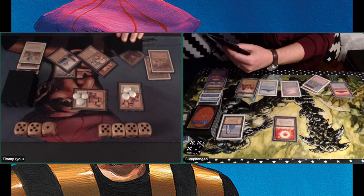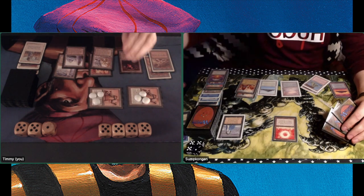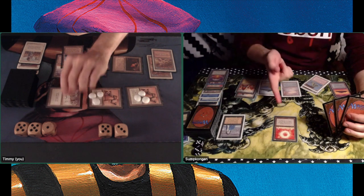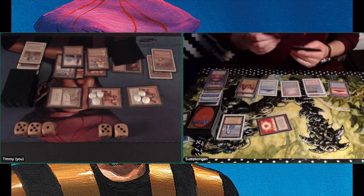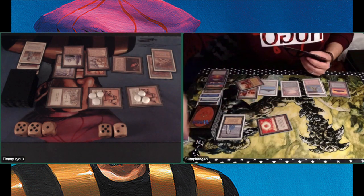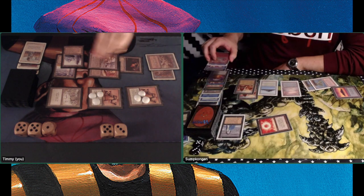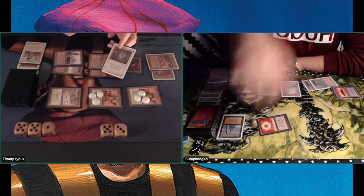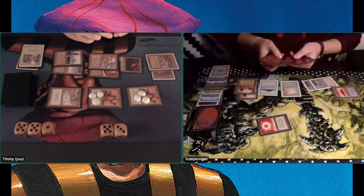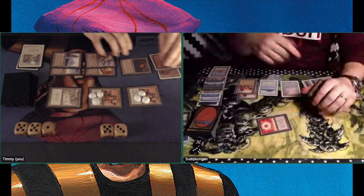Jun Erik plays a Wheel of Fortune and I respond with a Disenchant, taking care of the Gloom that came in from the sideboard. There's a connection loss, but Jun Erik draws seven fresh cards. He's essentially on 2 life because of 6 strike counters on my side. He tries a Regrowth to recover his Ancestral Recall, going to 7 life, but he's basically on 1 life. There's not really anything he can do.